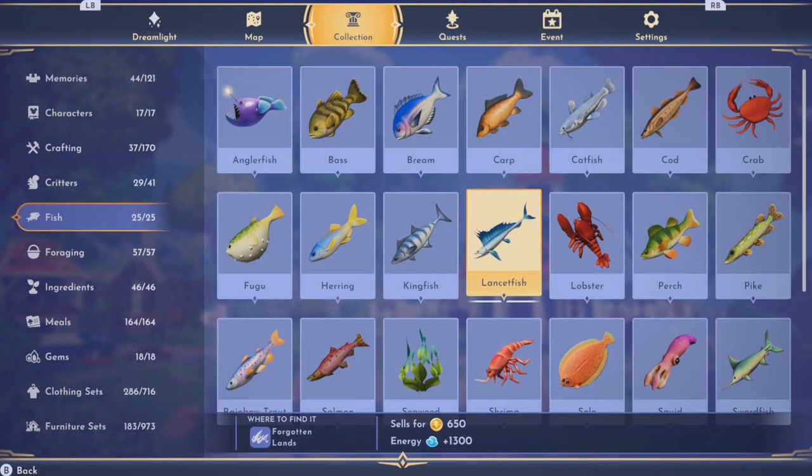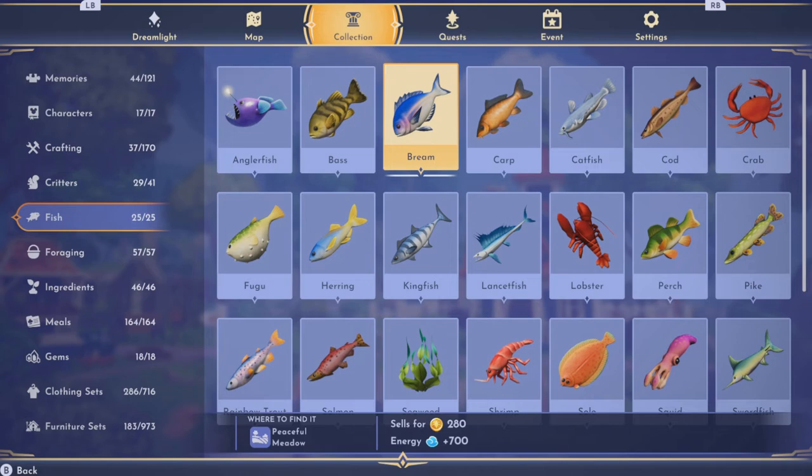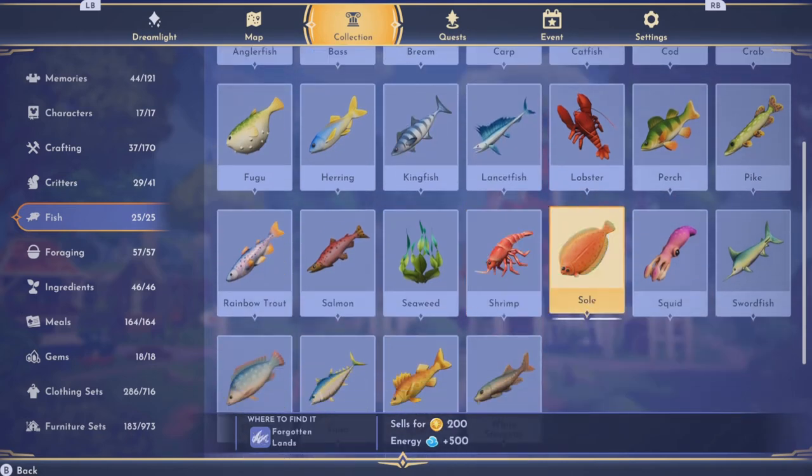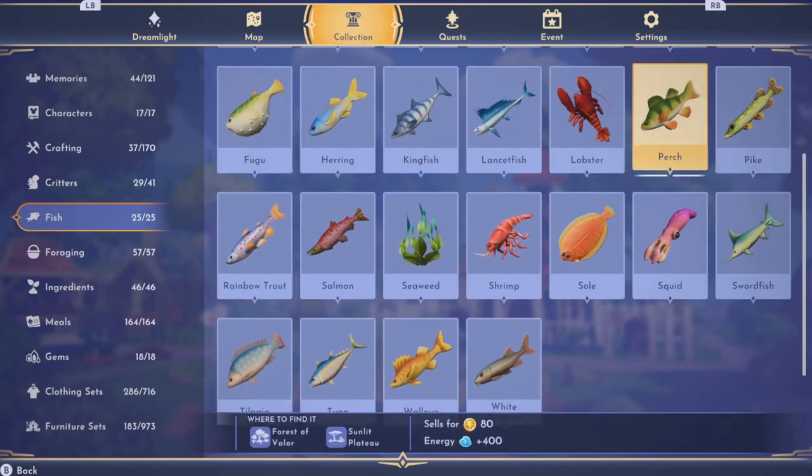The lancetfish sells for 6,500 — this is what I'm saying. If you have the Forgotten Lands, it's very good for making money from fish as well. Ideally you want blue and gold fishing spots. If you're fishing, that's definitely the best way — one of the best ways early on, especially if you get lucky and a bit of magic happens where you get lots of fish at once.